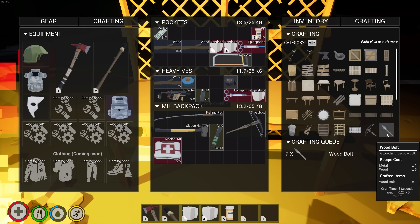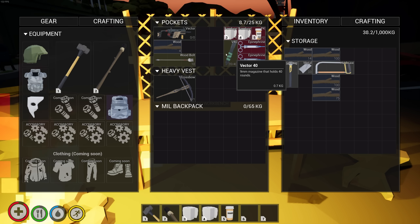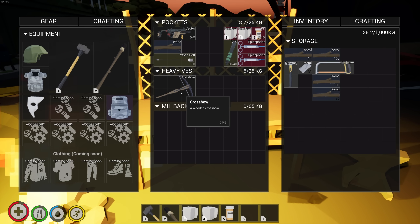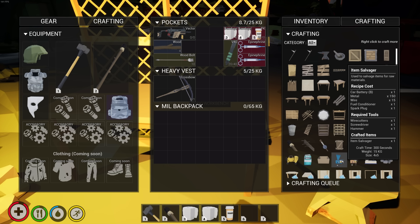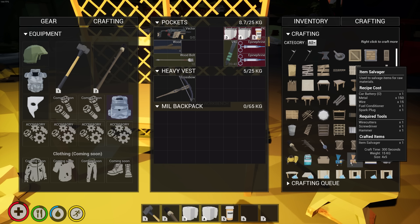I'm thinking headshots are probably the best bet for him. Let's get like 10 wooden crossbow bolts. We've got the vector with 20 rounds for it, we've got the crossbow and 10 rounds for that. It's almost morning. What are we gonna make here? Oh my god look at this — item salvager, used to salvage items for raw materials. Different colors, I guess. Requires wire cutter, screwdriver, hammer, and also spark plug, fuel conditioner, wire, metal.